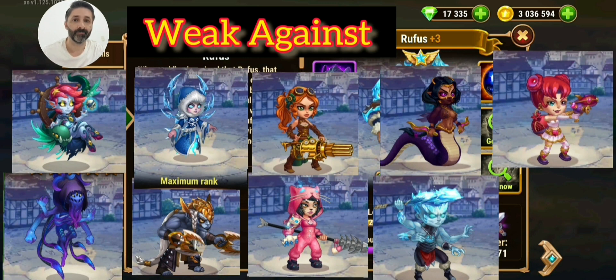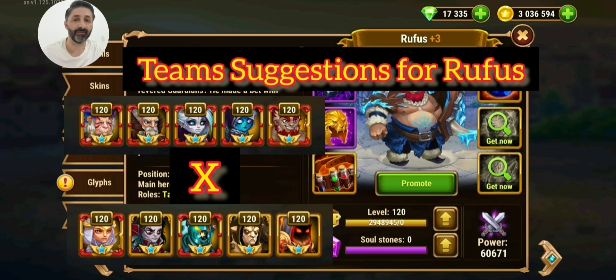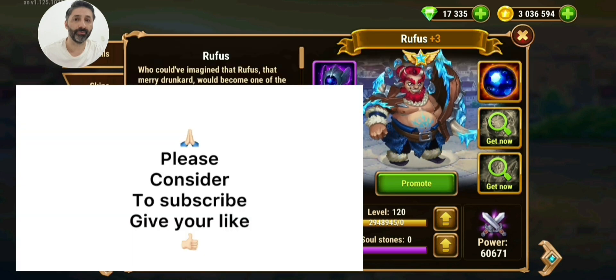Now I'm going to give you some team suggestions for Rufus — just some ideas for certain situations. I think this team shown here is very good against Orion, Helios, and Dorian. I hope you enjoy this video. Please consider subscribing and giving a like. See you later, guys, bye bye!